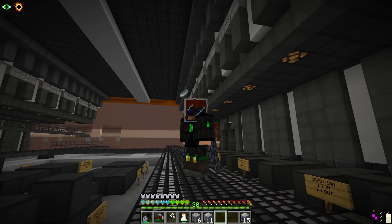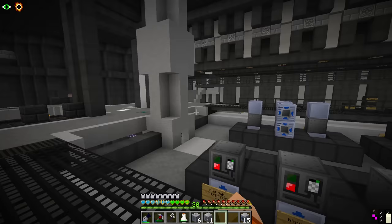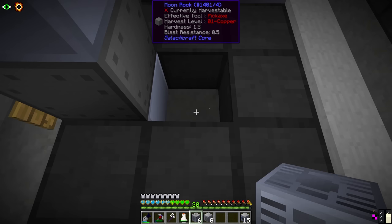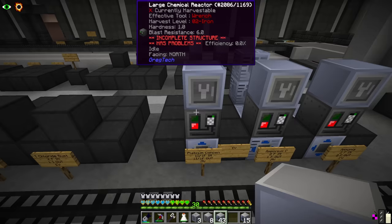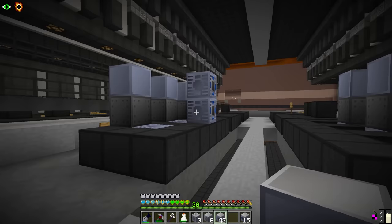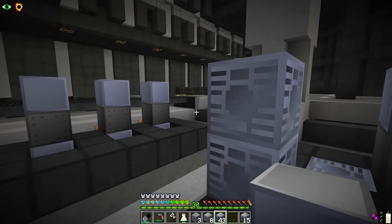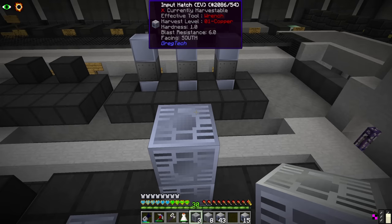It's time to get into the thick of things. I went ahead and crafted six large chemical reactors, the blast furnace, the sifter, and the mixer — that's really all we need for platinum. To keep things as uniform as possible, we're going to have maintenance hatches above the machine controller, output hatches below the machine controller, energy hatches underneath, and inputs on the backside of the machines. That should simplify the wiring. For platinum, let's do things in order.